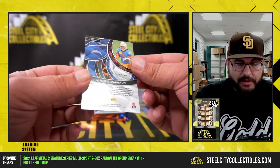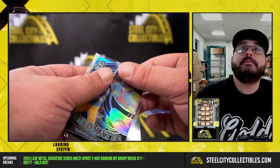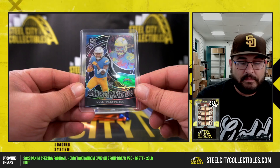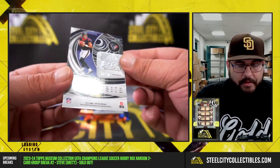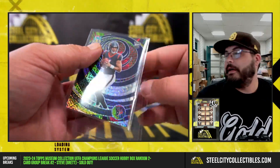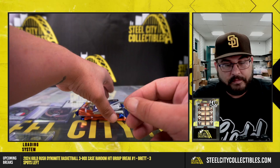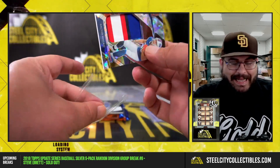Chromatic Quinton Johnston, 99 of 99. AFC West — CJ Stroud prism out of 25, very nice, AFC South. And a patch for Dalton Kincaid out of 40, very nice.